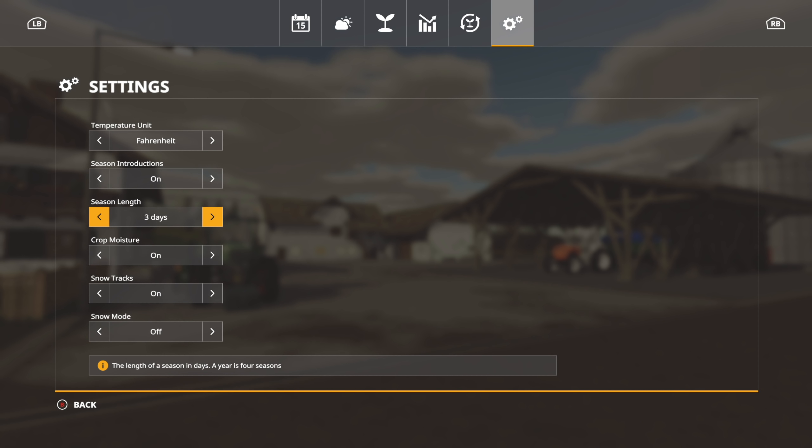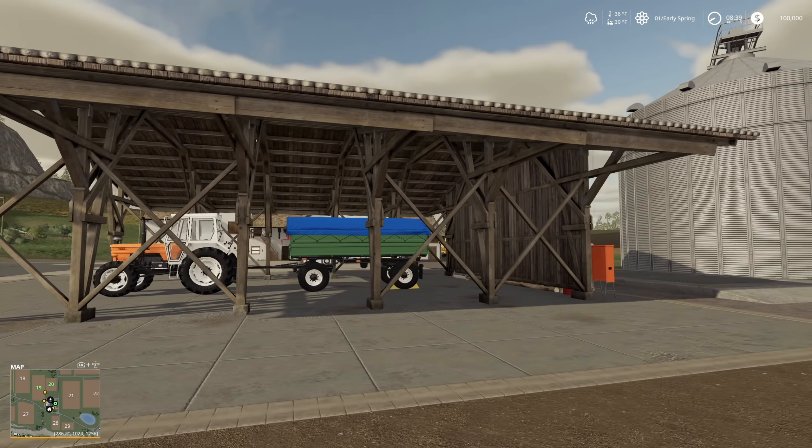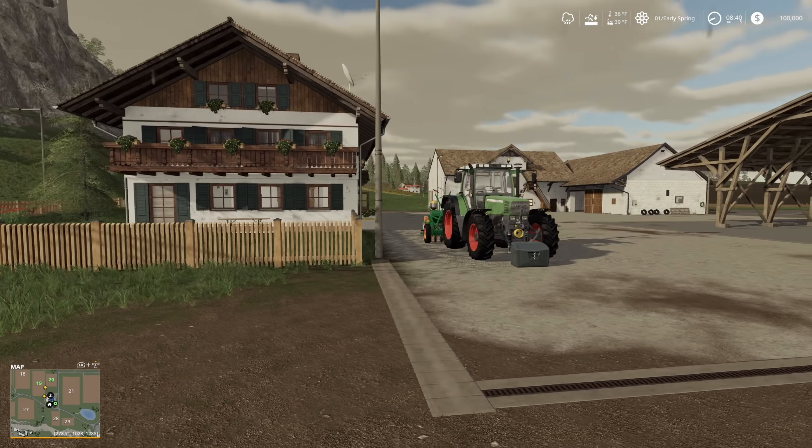My general settings: I do three-day length seasons so I always have something to do. I like turning crop moisture off and I also like turning weeds off — that's just my thing, but if you want to play harder, jump in. You can also set snow to one layer, so when you drive over it that one layer deletes. That's a basic rough overview of the settings in Seasons. Now you can see it's starting to rain — the notification says the crops are wet.